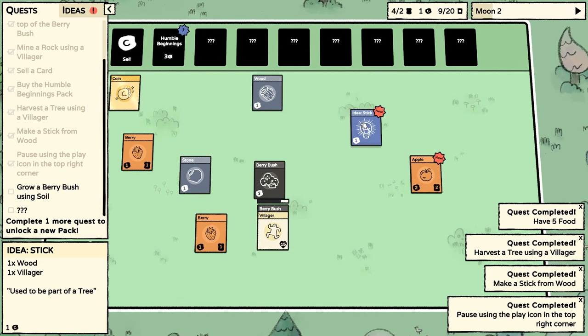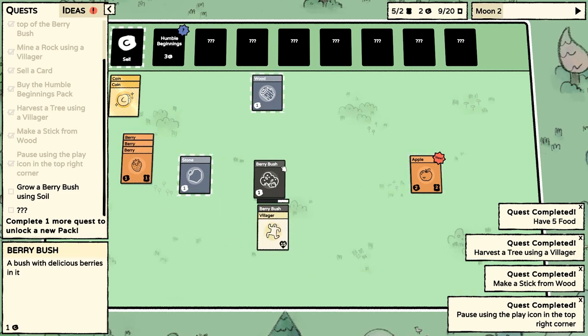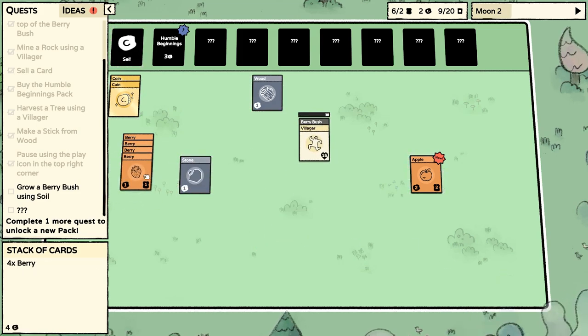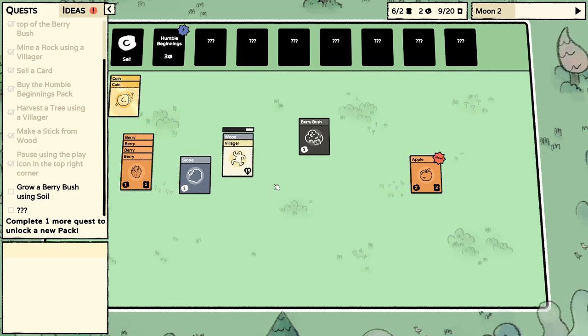No, but we got an idea for a stick — wood plus villager, used to be part of a tree. I don't think we need that idea — we know how to do that already. We've got some berries coming out, and we got another berry bush from that. But it didn't really give us what we were hoping for. We needed some soil so we can plant our own berry bushes. Maybe make this into a stick — sticks are worth two coins. Can we do anything with this stone, or just sell the stone?